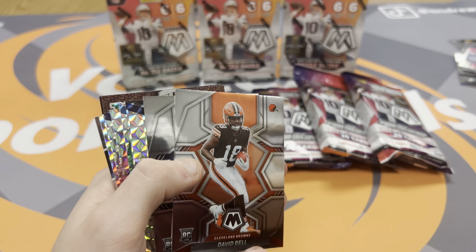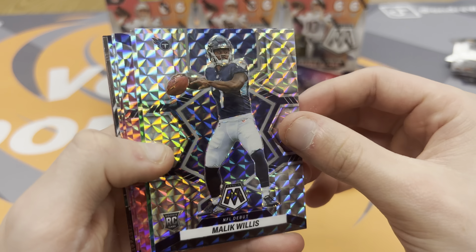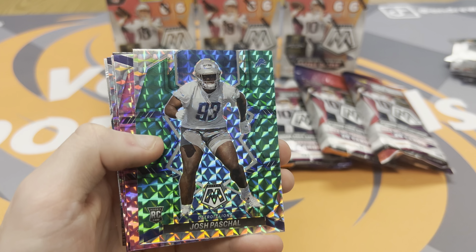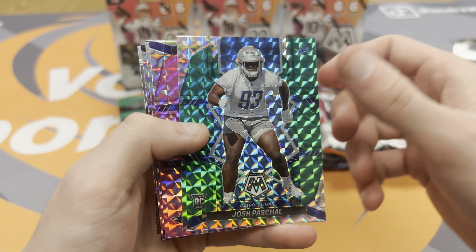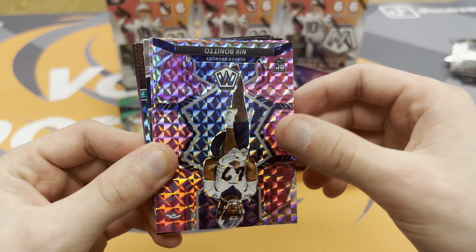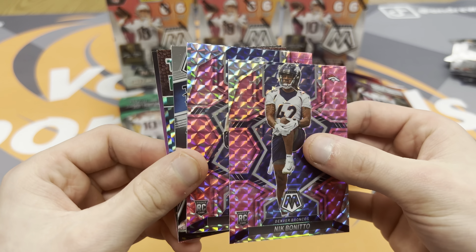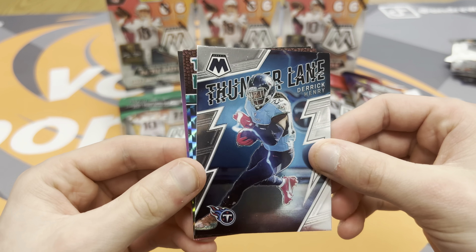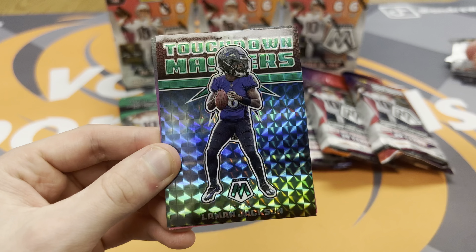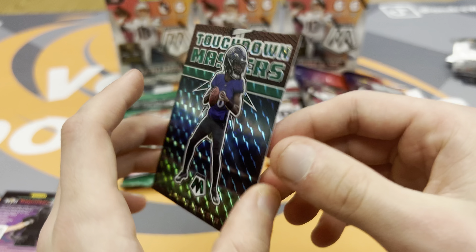Moving through all this base — David Bell, little silver Mosaic Malik Willis. Josh Pascal Green. Three pinks: Kyle Hamilton, Nick Bonito, and Kyle Phillips. Nothing on our pinks. Thunder Lane — Derrick Henry. And a Lamar Jackson green Mosaic Touchdown Masters — pretty cool with the big head. I liked that. They added that last year.